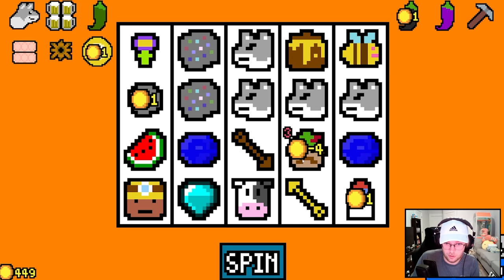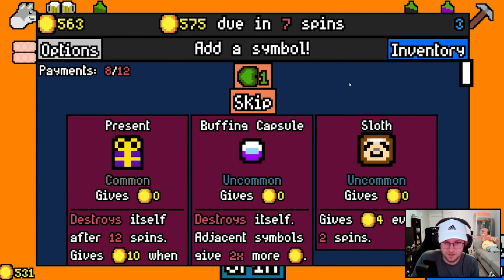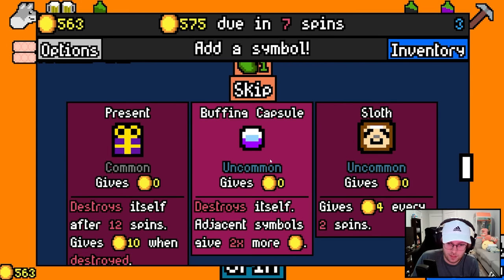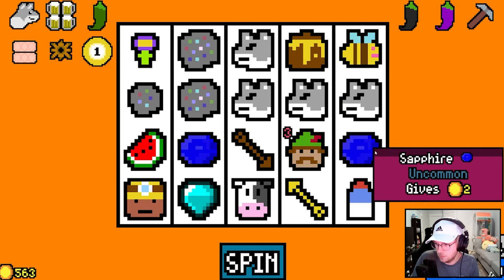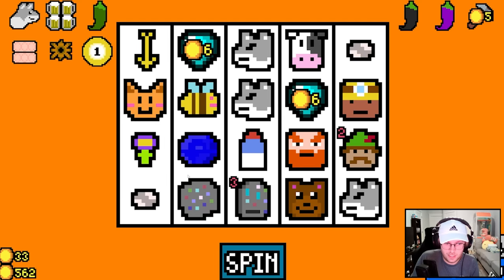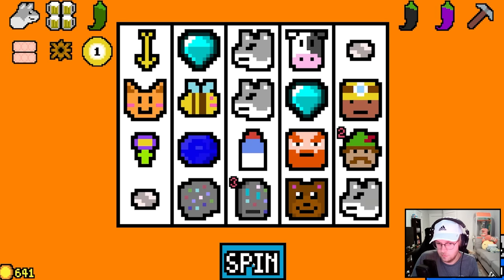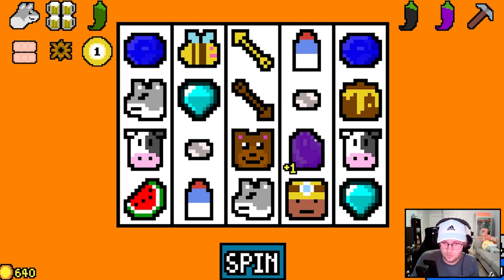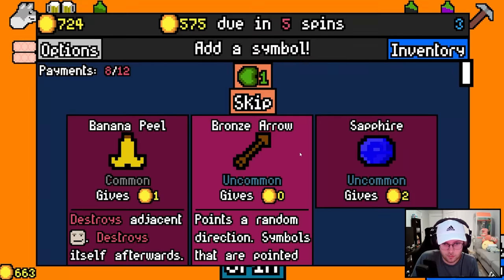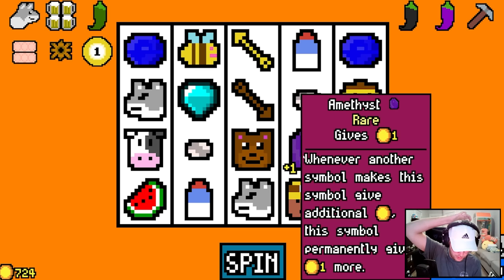That seemed real nice. The arrows are pointing at each other — I don't know what that means. Buffing capsule, sure. We're mining away. Another arrow, sure. Another arrow. Amethyst gives one — whenever another symbol makes a symbol, give additional money; the symbol permanently gives one.